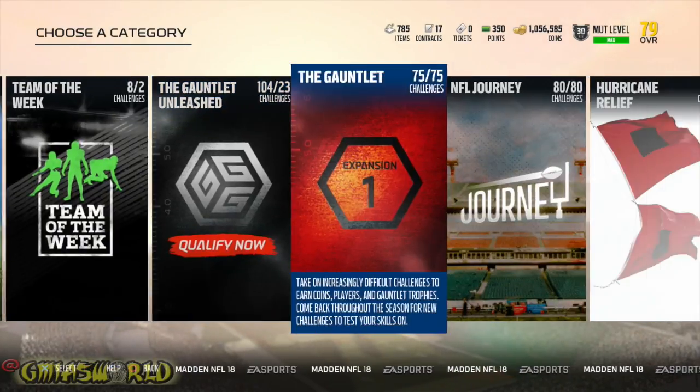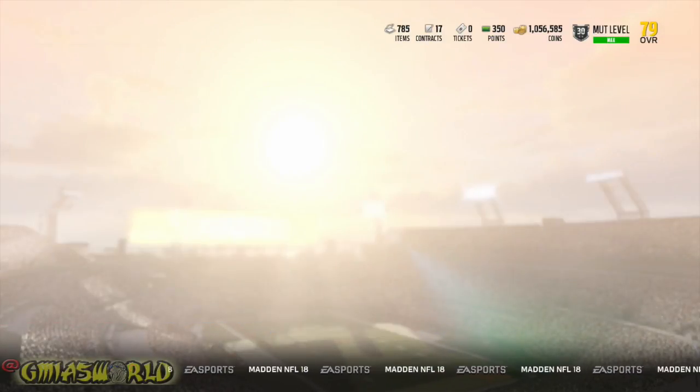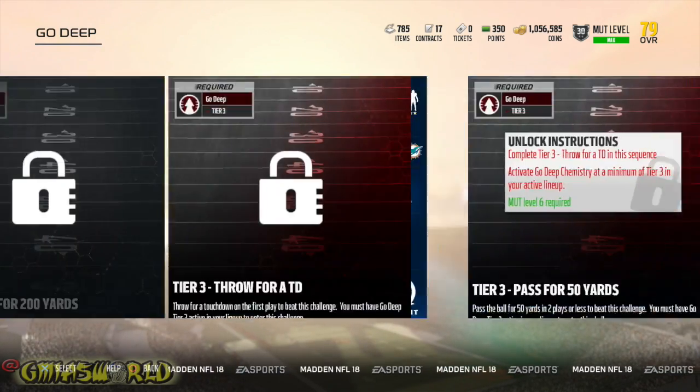So let's go to the solo challenges and break it down. You're going to go over to the Chemistry 101 solos — it's 84 solos. For each one, you're going to have to be — it's 12 for each one. So one, two, three, four, five, six, seven, eight, nine, ten, eleven, twelve.